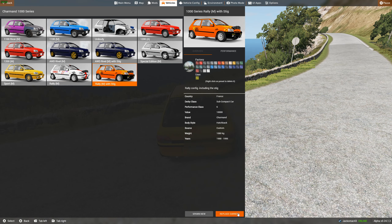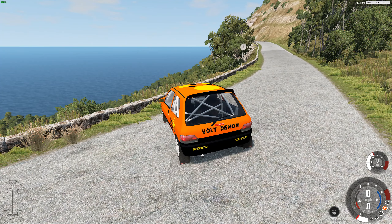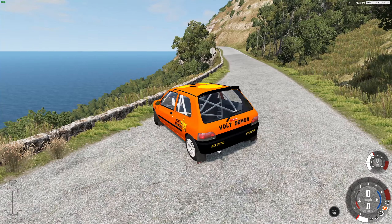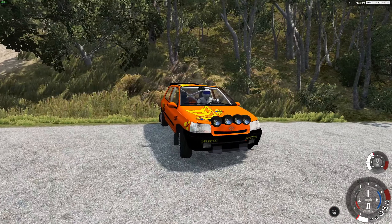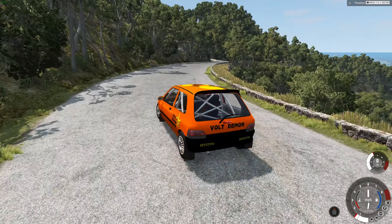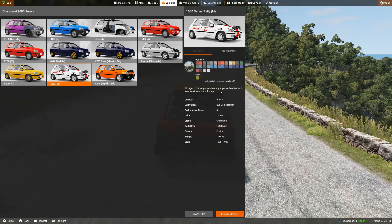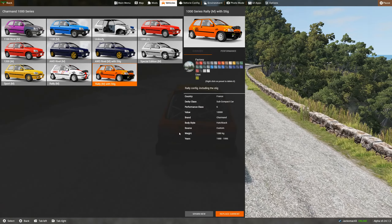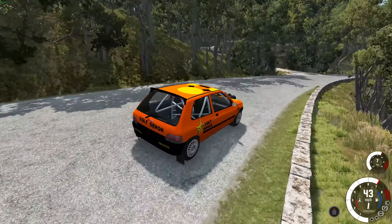The rally with Stig — the last one we're going to have a look at today. That was the Charmande 1104B. This rally variant is called the Volt Demon, with grip all tyres. What does it say about the rally one? Designed for rough roads. We've got a roll cage and we've got the Stig on board. Let's go up this road and see how it handles. It's quick!